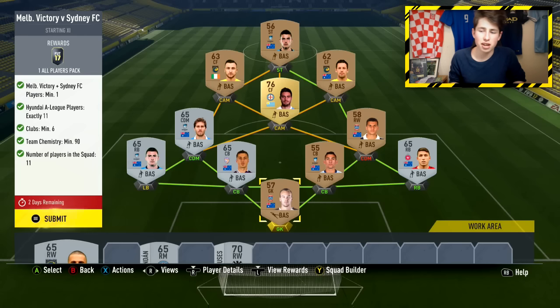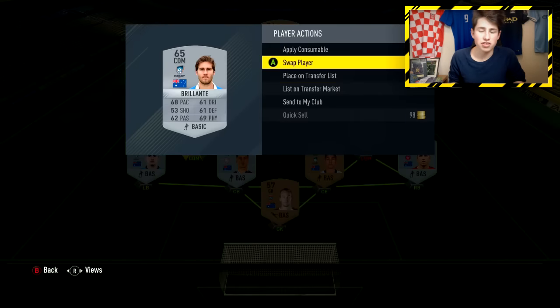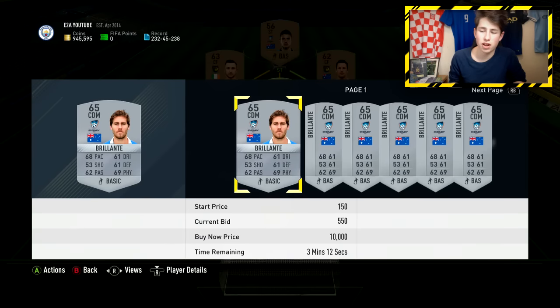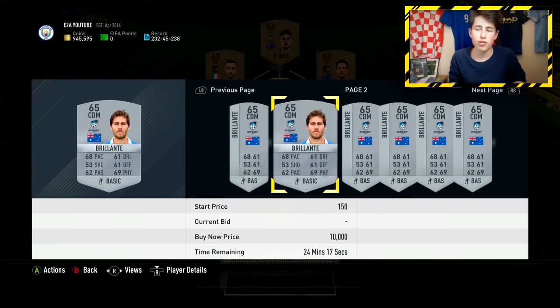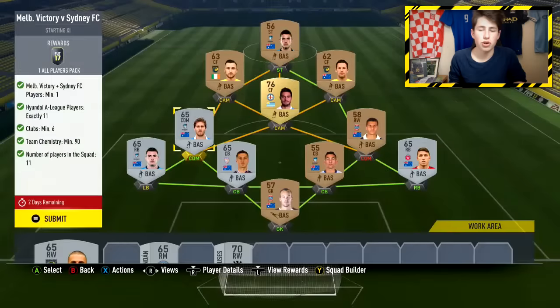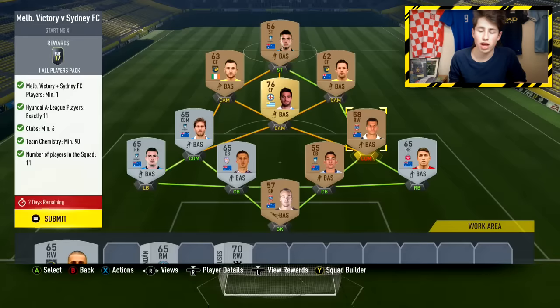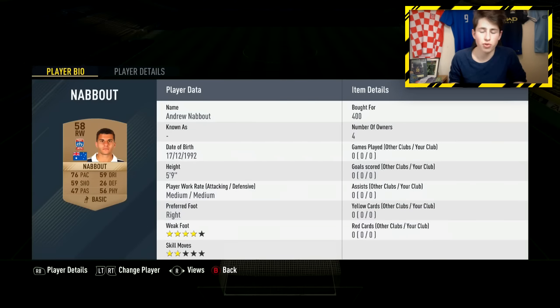The main players that are very expensive are CDMs and attacking midfielders. You're going to need to buy one defensive midfielder to complete this and get the right chemistry. You can go with Brillante for about 4k — that's currently the cheapest defensive midfielder — but you can go with any CDM from the Hyundai League. Other than that, you can get a random player. It doesn't matter what position they are — right or left winger — since there aren't any in this formation. Just use them off chemistry; in the defensive midfield position they get two chemistry, and I got one for 400 coins.